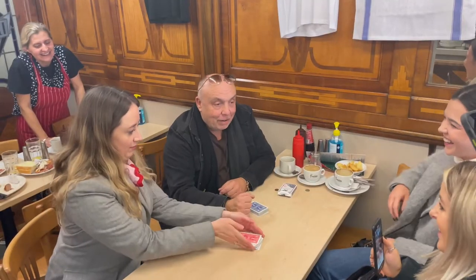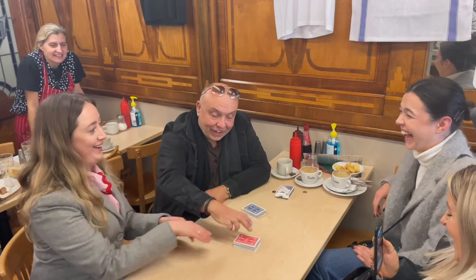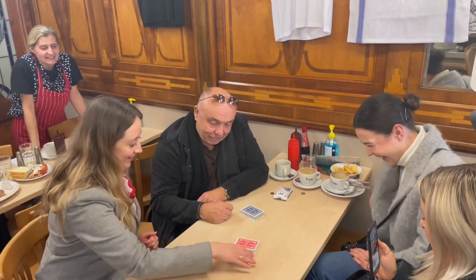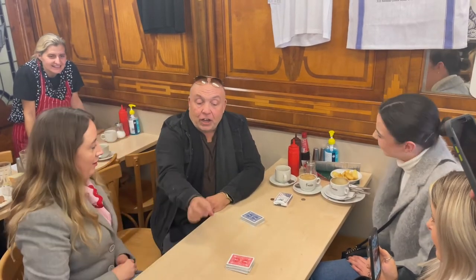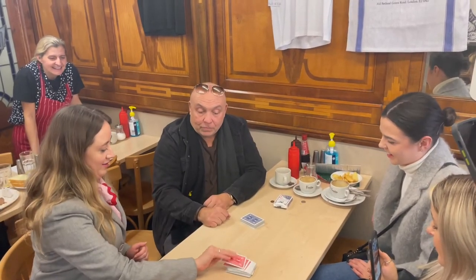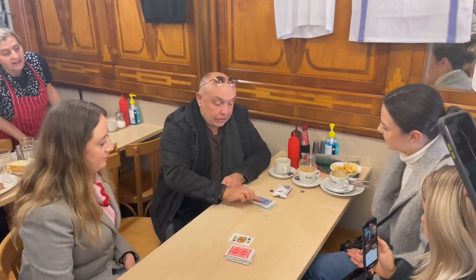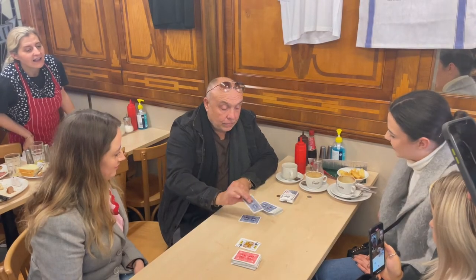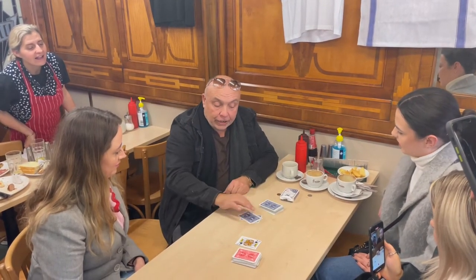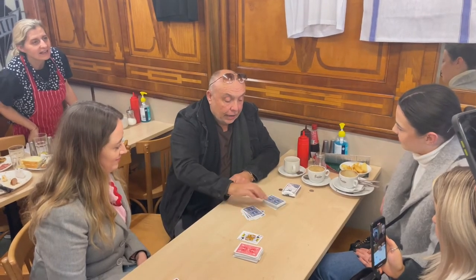So once again, the cards are in their hands the whole time and they shuffle them. They cut anywhere into the red deck and reveal their card. And then turn over your top card. But this time, instead of cutting into the deck, you can spell to their randomly selected card using each letter for each card.